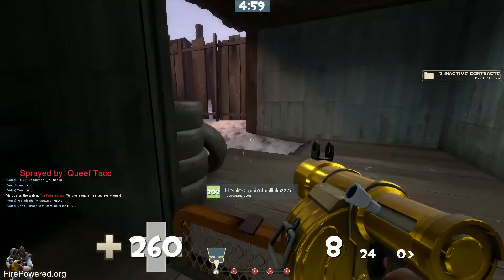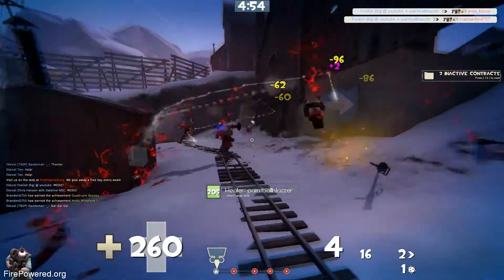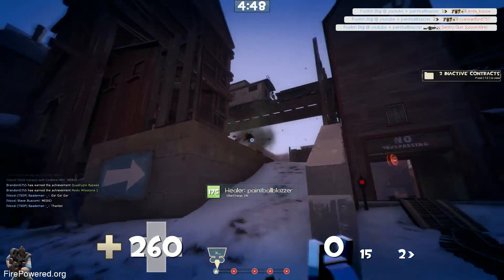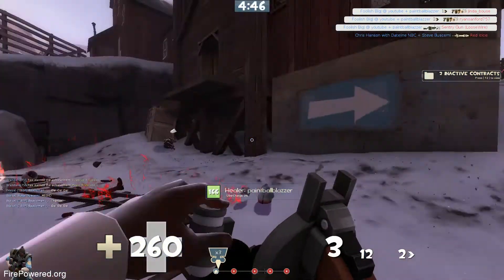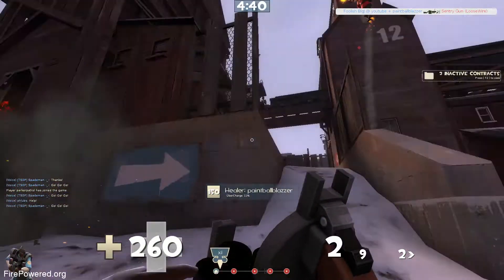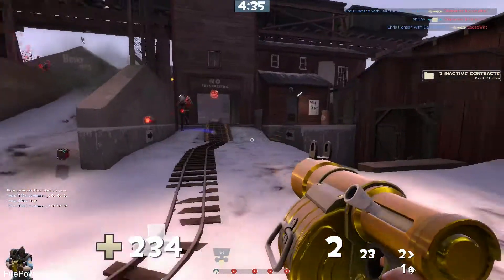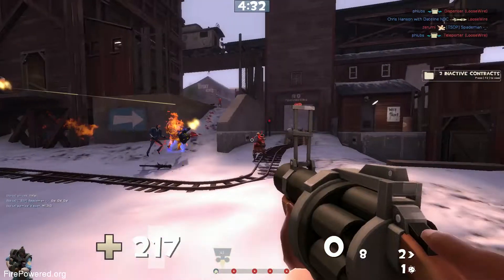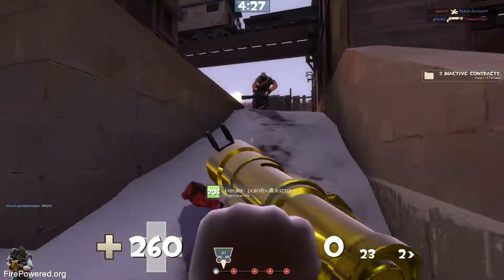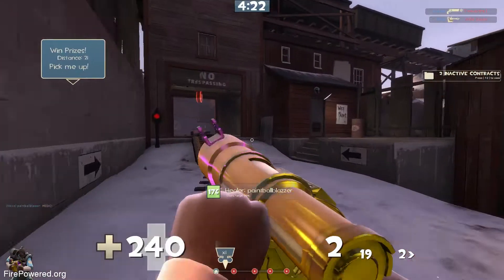Now we're on offense, trying to see if the pocket works good on offense — which it always does. Out of the gate I'm going to aim for their med. I get Ubered. I'm able to drop their med, drop their Uber, drop this sentry — we don't need that in our business. Then I noticed someone behind. There's a soldier, then a pyro. I was like, okay I got this. He surfs my sticky, which is amazing, and he's able to dodge all my hits, which is pretty impressive.